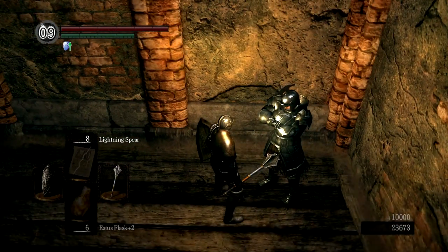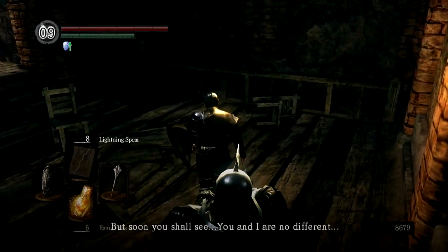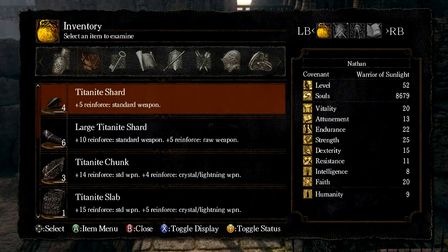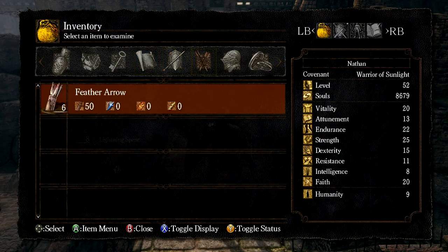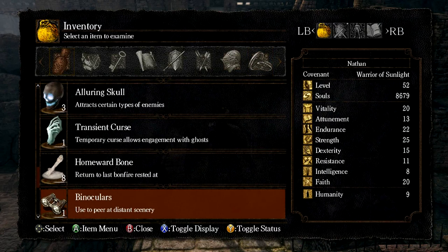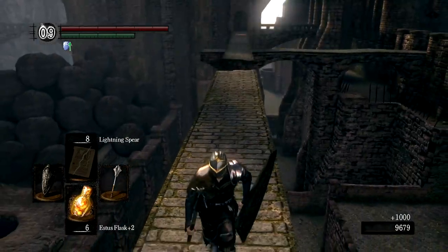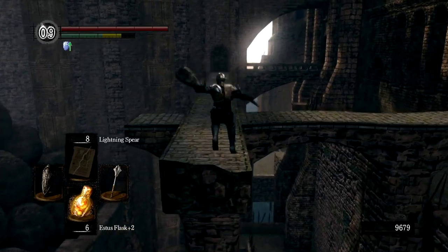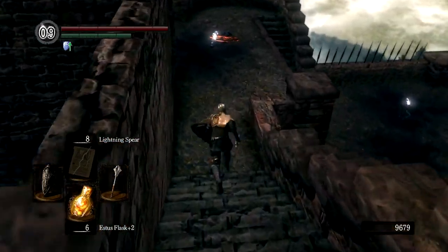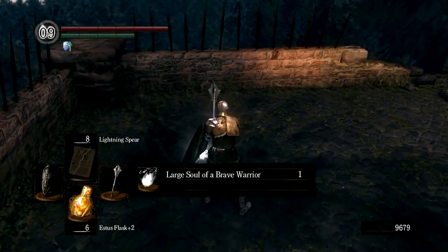This Slumbering Dragoncrest Ring is quite integral for a later boss — an infamous boss. Those of you dying of anticipation: it's actually just Ornstein and Smough. At first I didn't think there was anything big about it, but then I killed the fat guy first and tried to kill Ornstein last — and I forgot: oh dear god, this is a nightmare, and I raged. As long as you know what you're doing with that boss it shouldn't be as much of a problem, but it does present its own challenge.